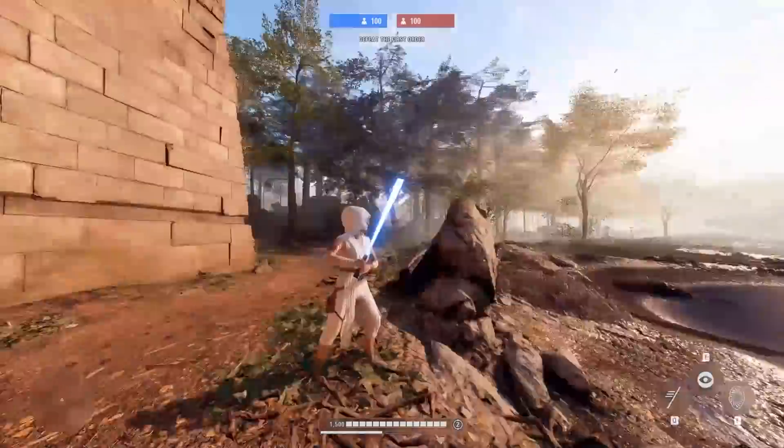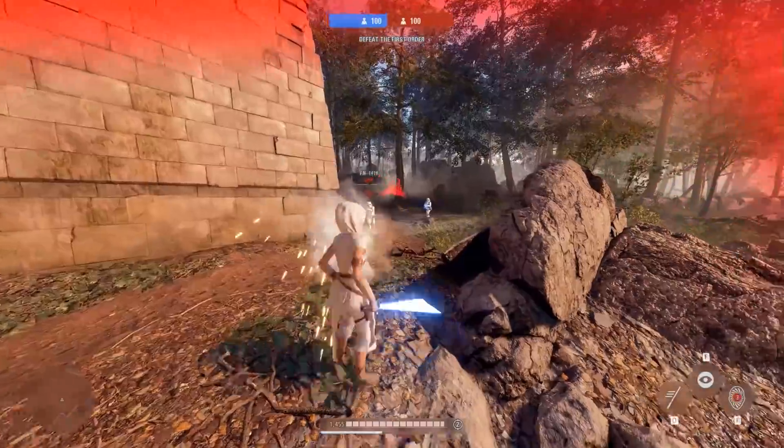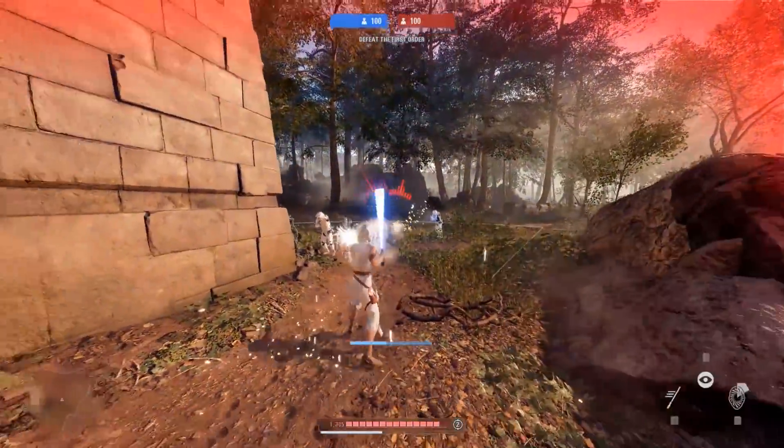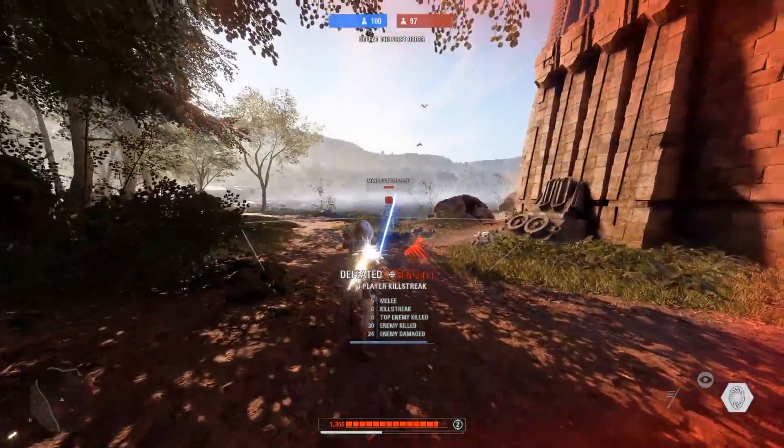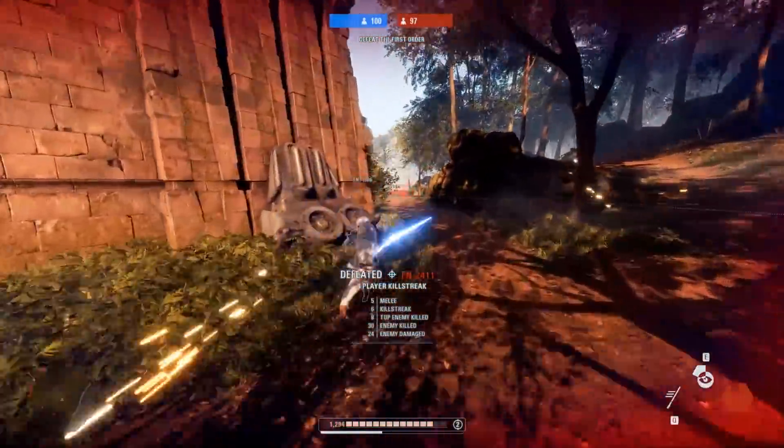So far we know that if you shoot the Hondo picture in Maz's castle, you drop a token. You have to take the token to the fire spray on the map, but then it needs 2 more tokens and we don't know where the other tokens are at the time of recording this video.